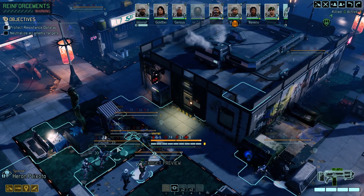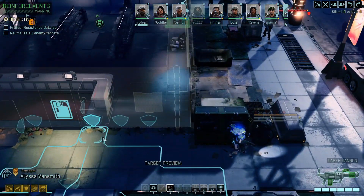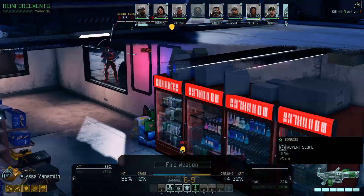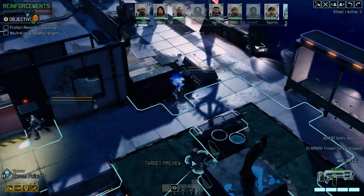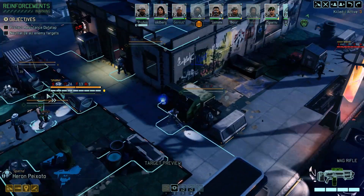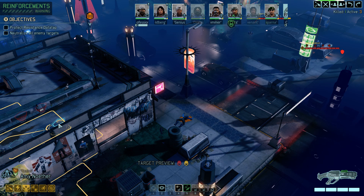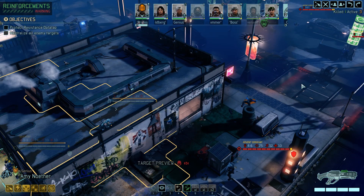So, which flank do we want? Fairly certain if you come here and pop open that door — hello there. Missed this entry. First blood, very nice. The sergeant has a few more hit points than I'm super comfortable with, and that guardian is kind of far away here.